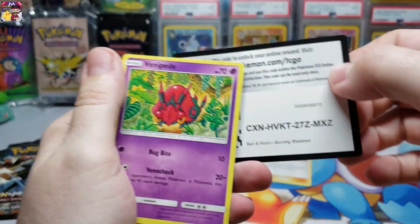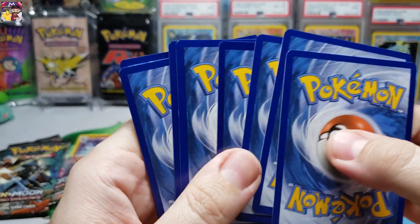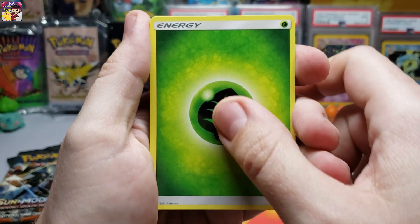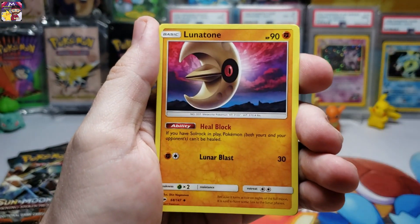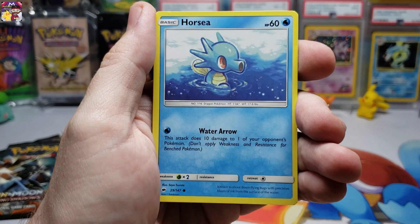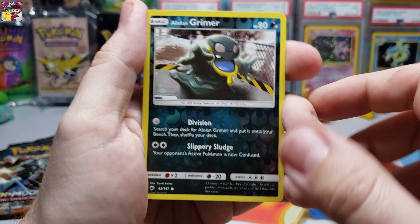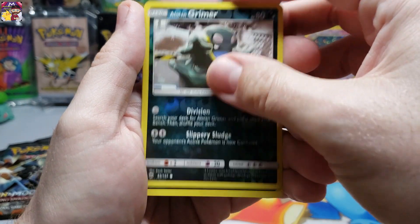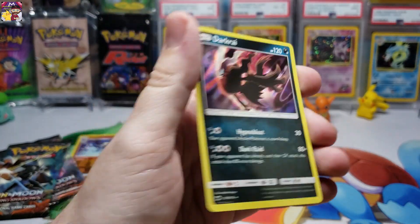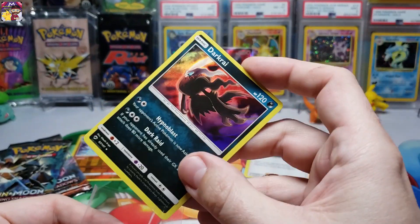Coming down to it — are our last three gonna have the heat? I believe so, it has to be. Pack seven: leaf type energy, Wishiwashi, Baton, Buizel, Lunatone, Venipede, Sneasel, Alolan Vulpix, Horsea, Noibat, Alolan Grimer, reverse hollow, and the rare pull is a Darkrai hollow rare — not bad! I don't even think I have this card yet, so that's cool.